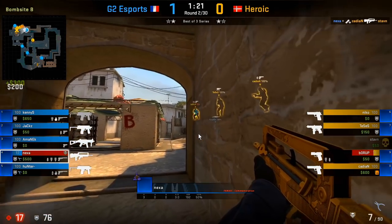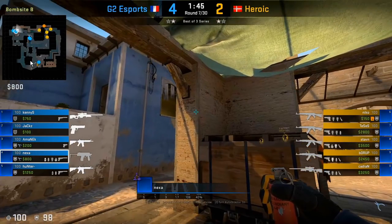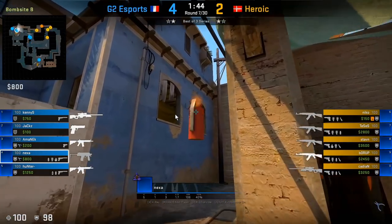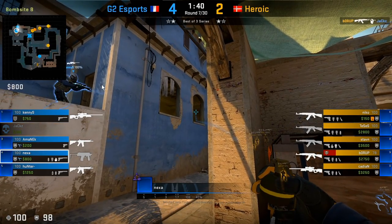They have to deal with these two angles. Here we see an example where Nexa is supporting a player at upper B who has an AWP. He's gonna throw the initial utility for him and then have his second piece of utility ready just in case he meets a bit of pressure.